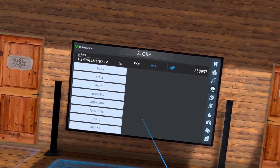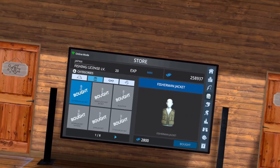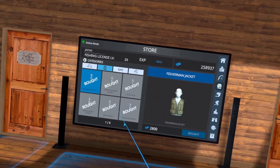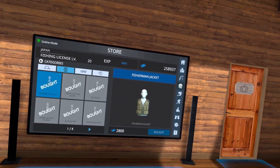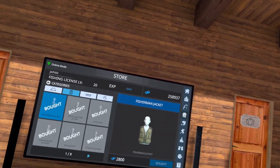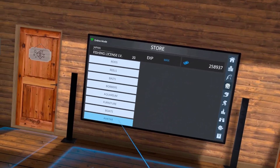One important thing to note about the avatar: this clothing is only usable on the Real VR Fishing avatar, which is what I'm using. If you're playing using the Meta avatar — which is the default — I'll show you how to switch that to the Real VR Fishing avatar so you can utilize all the different clothing. I personally like the VR fishing avatar better because you get cool gloves; I've gotten used to just seeing my hands and I don't mind it.